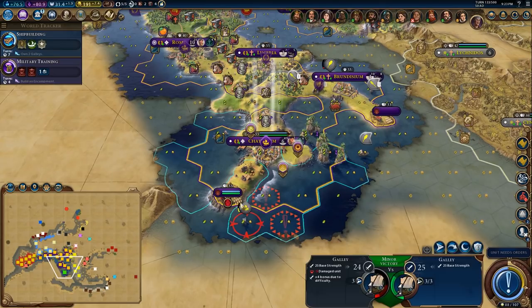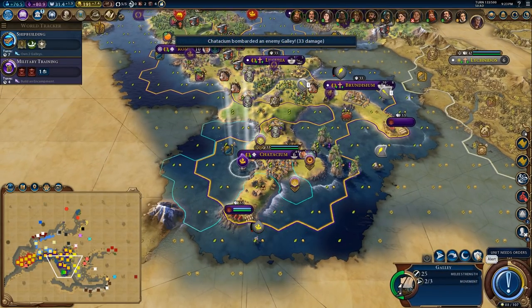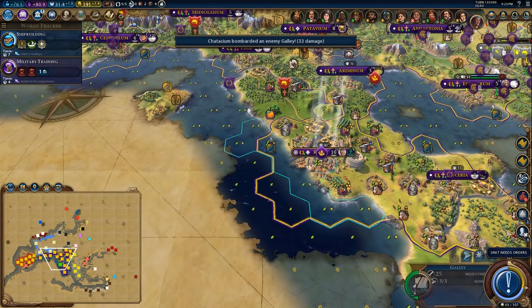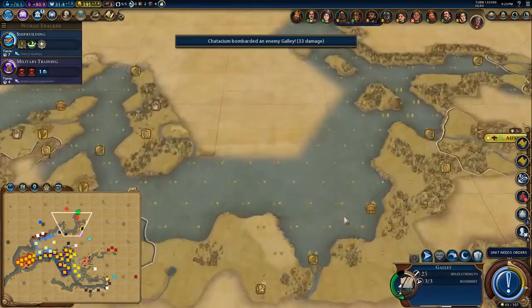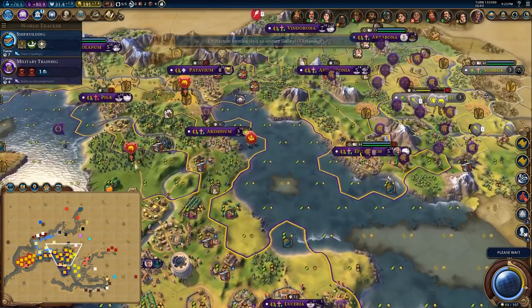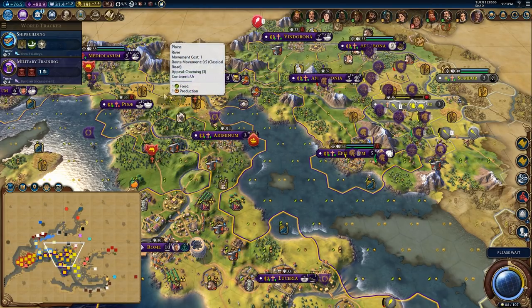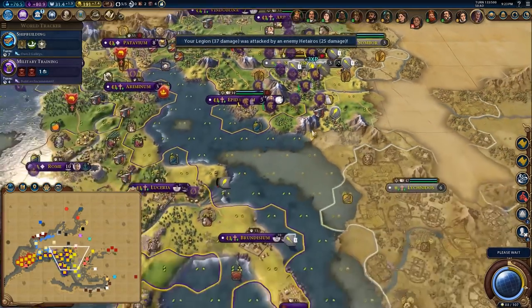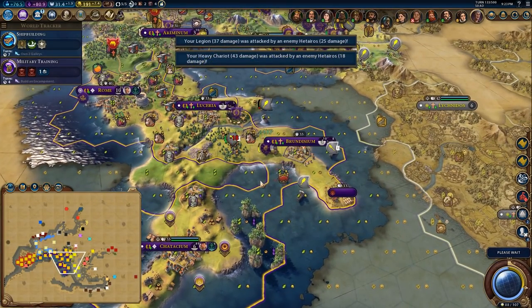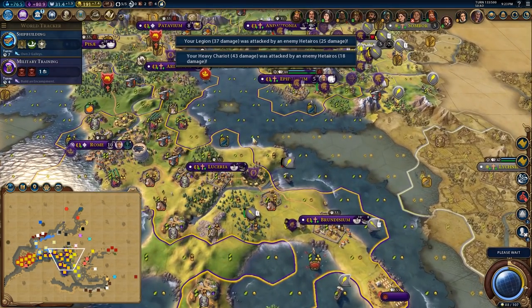You stay there and defend that city. Mainly I want these guys to sit on the harbour so they can't get pillaged while I'm building them up. We'll go to the next turn — because of this game speed, I can actually take my time. I like this game speed; it probably makes the game a little bit easier, so I might install some difficulty mods. But for now I'm pretty happy with how it changes the game.